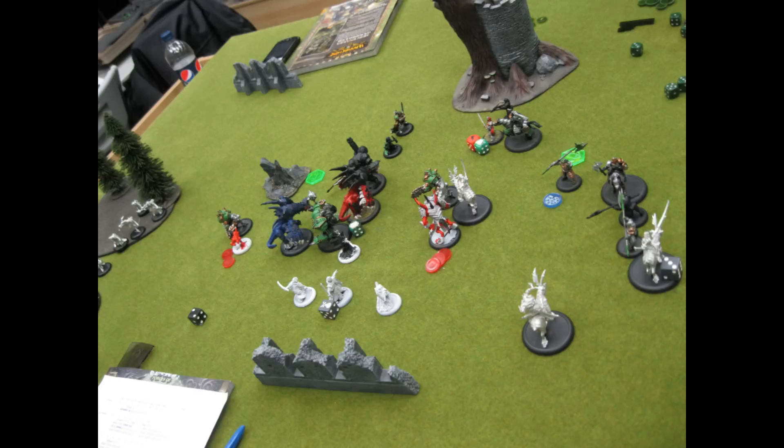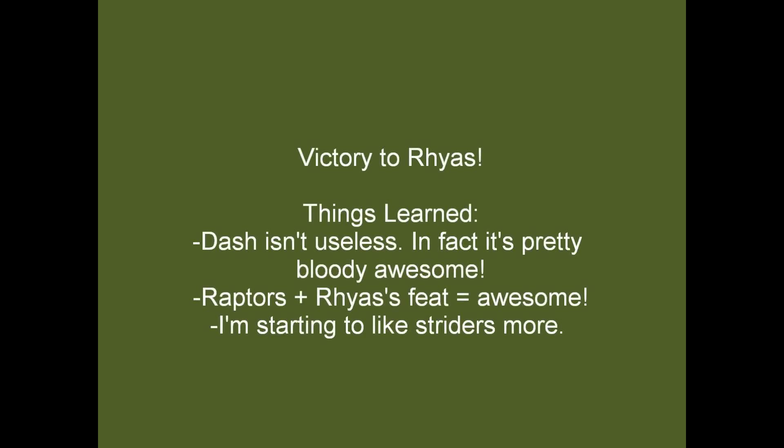At that point my opponent conceded — I could charge Magnus with Ryus directly, or use Dash again to charge through, and the blue Carnivian had a clear charge lane to Magnus. Victory to Ryus! The big lesson here is Dash. I always thought it was mediocre — who cares about one extra speed — but ignoring free strikes is huge. I originally thought it was for archer lists, but it worked brilliantly here in a combat list. My Carnivians, especially the blue one, also rolled amazing. Love Ryus, and hope you enjoyed the battle report!